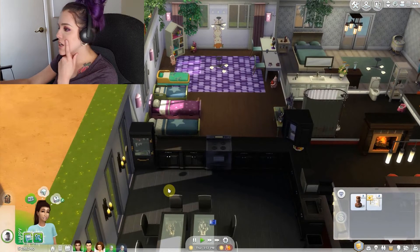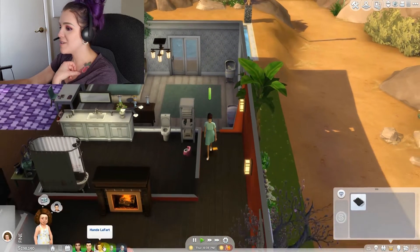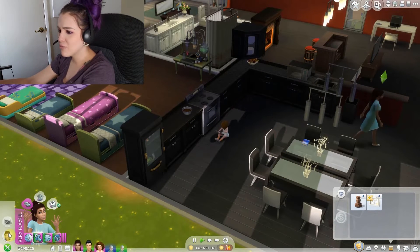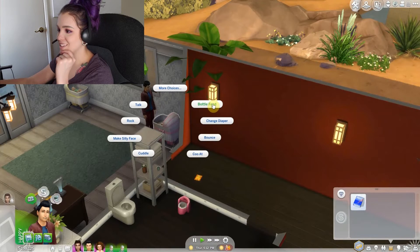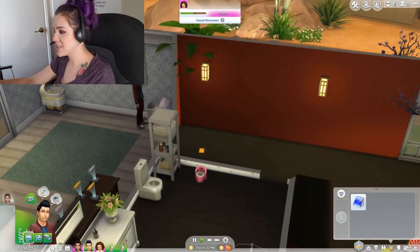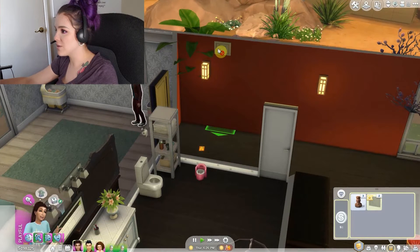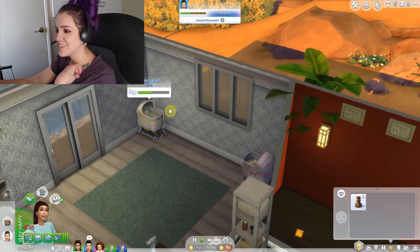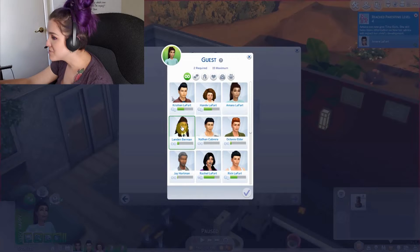Do we have a cake? We gotta get Christian out of the house. No cake — I guess we gotta make one. We'll have Amara do that, she needs to get her cooking skills up. It's gonna be tough because all we have in the house now are a toddler and two babies. She's not making the cake — she's dancing! No time for dancing right now, are you serious? Do I really think I can do this by myself? Yeah, I kind of do.